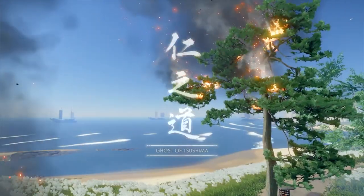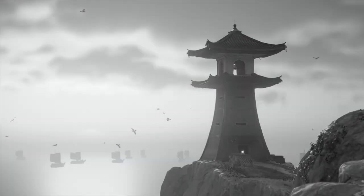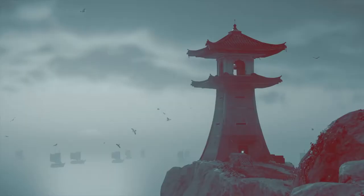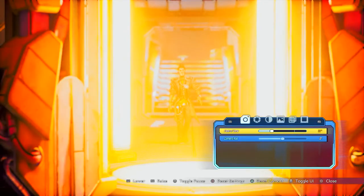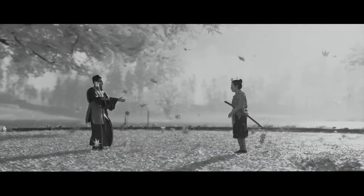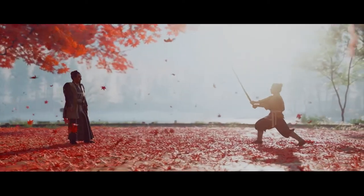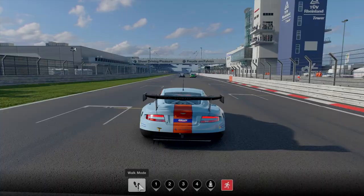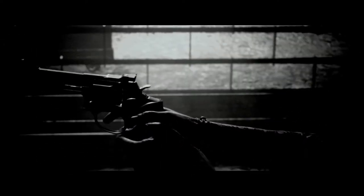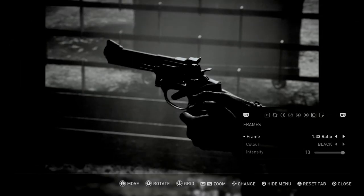The great thing about video games is that they come pre-packaged with all these amazing colours. You could choose to enhance these with the built-in suite of colour grading effects and filters most photo modes offer, but be careful not to overdo it. Vibrancy filters can often leave a shot oversaturated, making the colours ugly as a result. Equally, making your shot black and white can be great for conveying a more restrained tone, but it could just as easily snuff the life out of a colourful and lively environment. The most important thing to remember is to make each shot your own. Try to find something that no one else has thought of and you'll have photos you're far more proud to share.